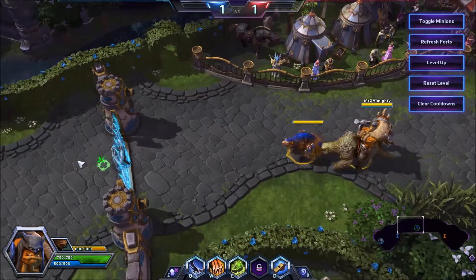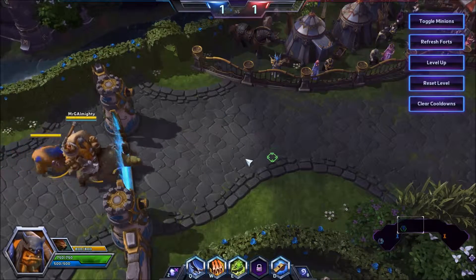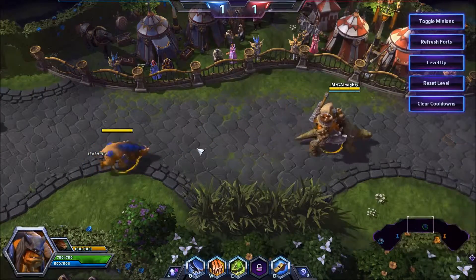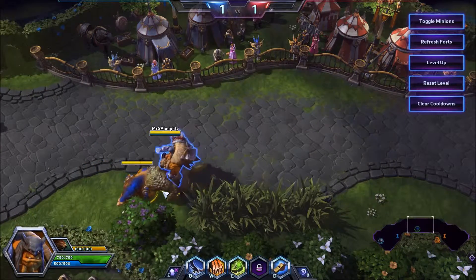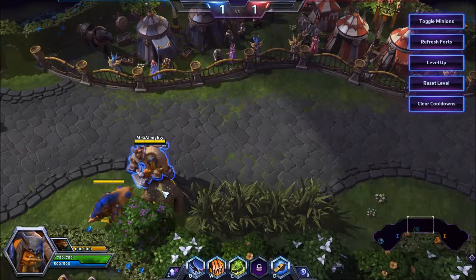It's one of those techniques where practice makes perfect. To recap: you right-click, then shift-right-click, and just as you're about to reach that spot, you attack-move. If done perfectly, you get the tiniest turnaround and then start moving — much quicker than the old-school way — but you can do it the old-school way if you prefer.